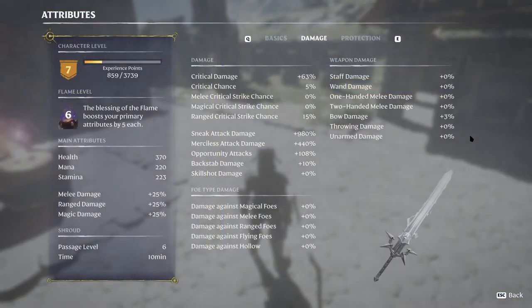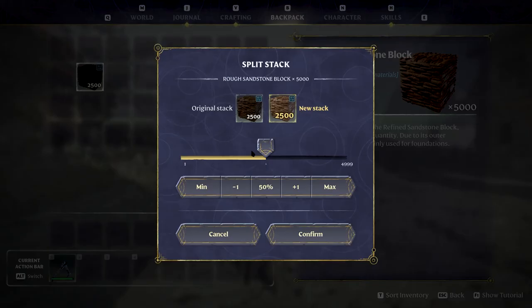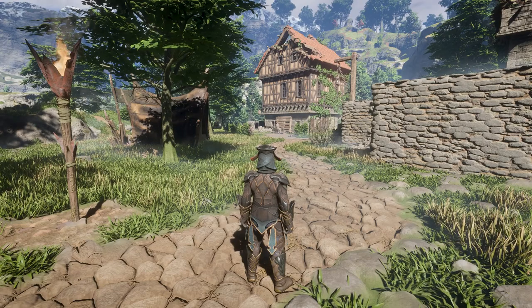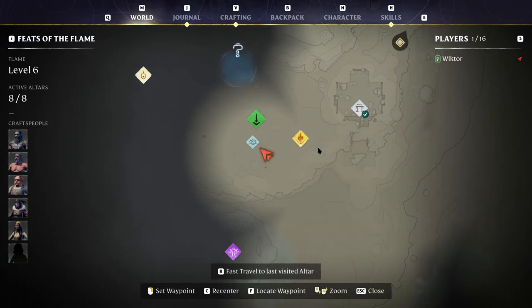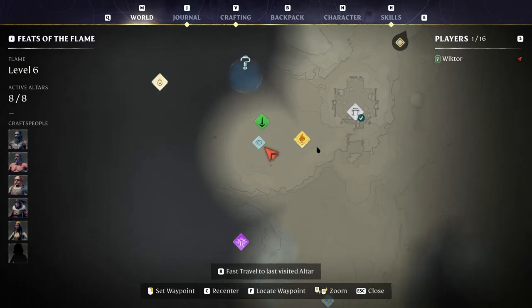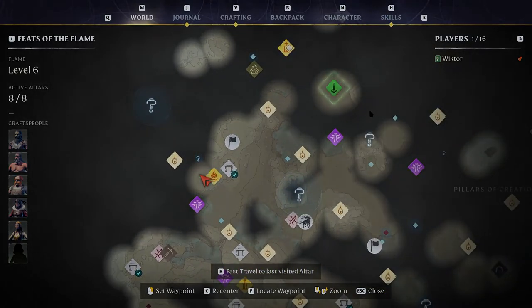Want more in-depth player stats? We've got you covered! Stack splitting has also been enhanced, allowing for more flexibility in splitting stacks. With the new ping function on the world map, multiplayer coordination just got easier — no more shouting at Steve for going in a completely opposite direction. Simply point them to the specific area you want to meet up on the map.